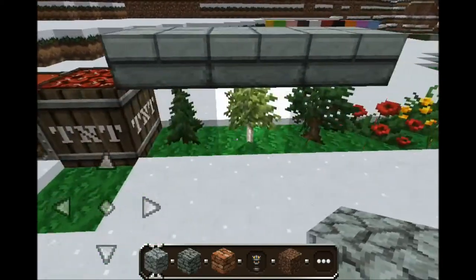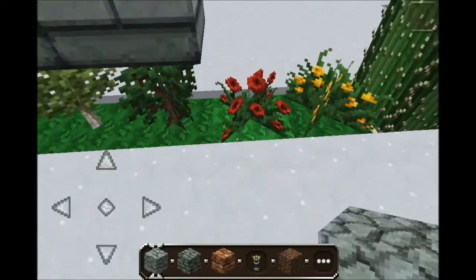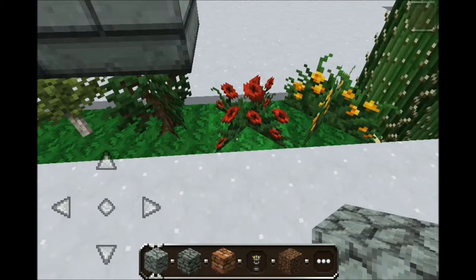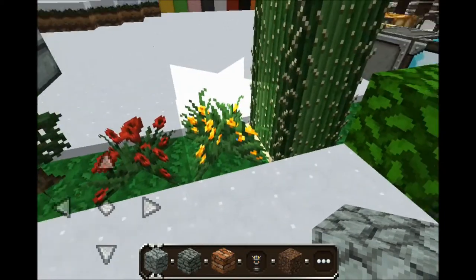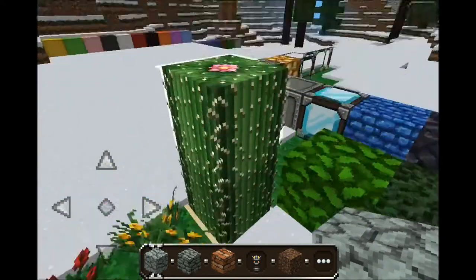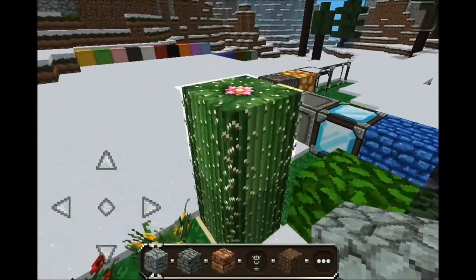Saplings over here. Rose, which is red — like, normal. I don't understand why they make it blue in the regular texture pack; I will never know that. Anyway, the rose and a flower. Cactus — it's growing over here. It's got a little pink thing on top, just wanted you to see that. Leaves.